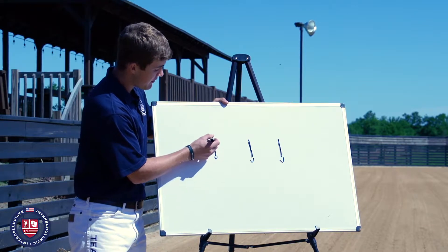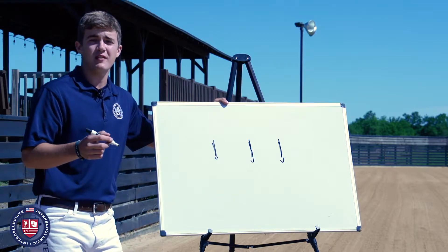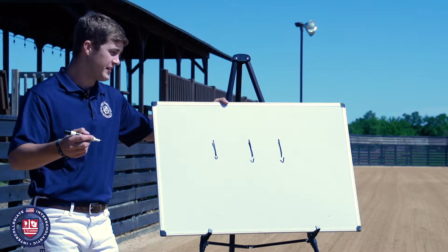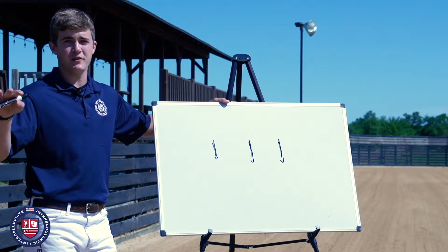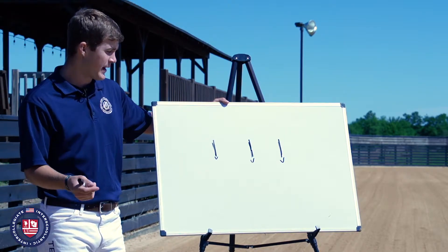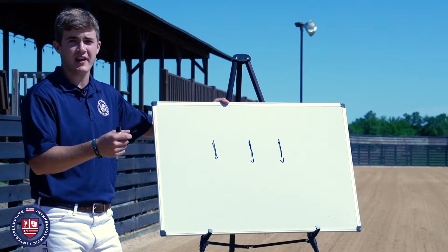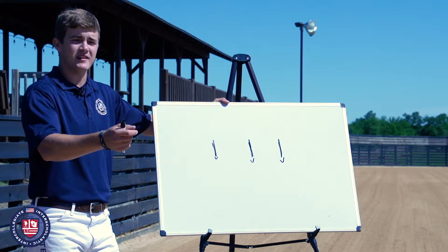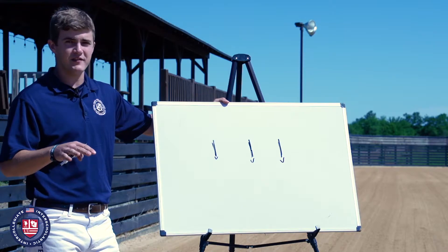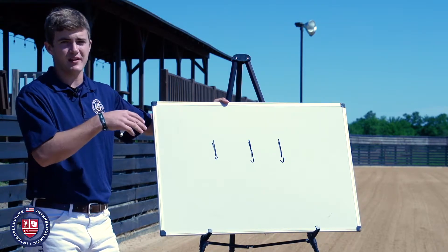So for this video we'll say that the middle person is the Playmaker. The outside people are then tasked to match whatever the Playmaker does — that can be walking, halting, or even for more advanced players at higher speeds, really whatever you want to introduce to them. This will practice them being able to work as a team and also watch an opponent's hands to see where they're going to stop or speed up, practicing their awareness on the field and being able to control their own horse to match somebody else.